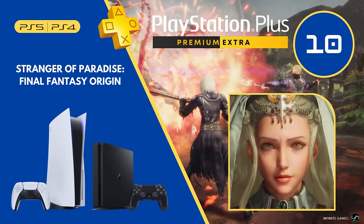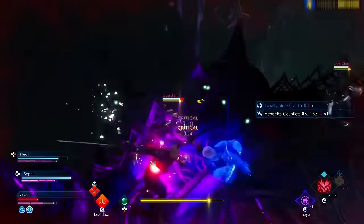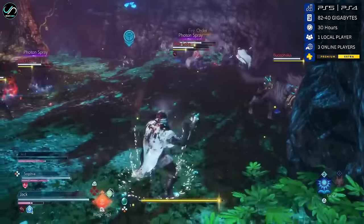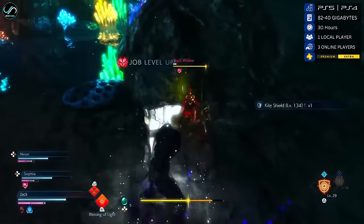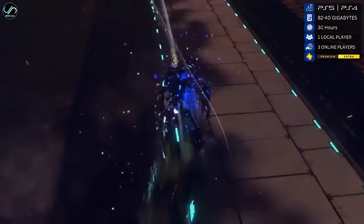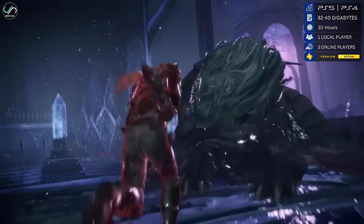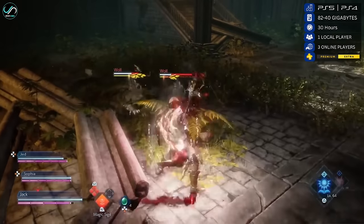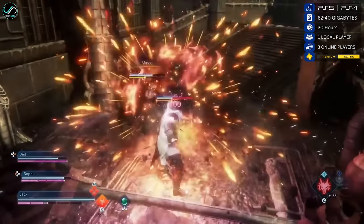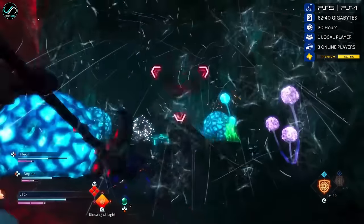Number 10 is Stranger of Paradise: Final Fantasy Origin, a bold and action-packed entry into the Final Fantasy universe. This release takes players on a thrilling adventure with a dark narrative set in a fantastical realm filled with magic, mythical creatures, and powerful warriors. Three protagonists, each with unique abilities, stand as the last line of defense against impending doom. The combat system is a standout feature offering a fast-paced, dynamic experience with iconic Final Fantasy creatures, weapons, and magical abilities. It is a good choice for fans of the franchise and lovers of the genre.